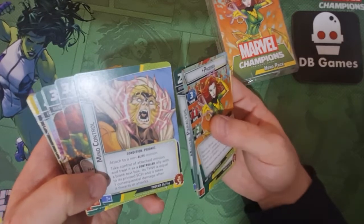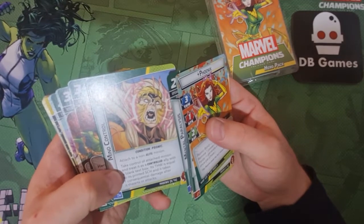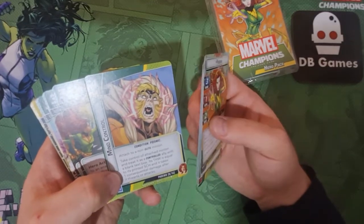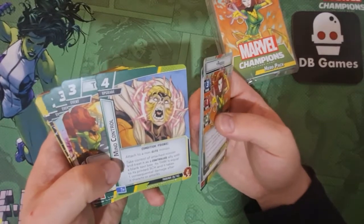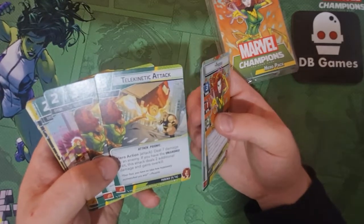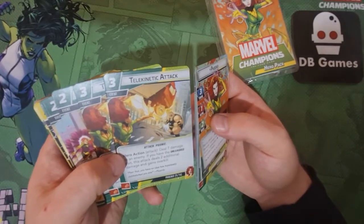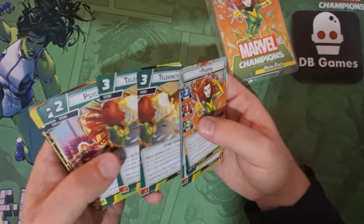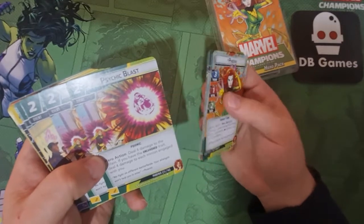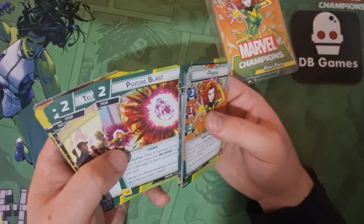Mind Control: four cost, attached to a non-elite minion — take control of the attached minion and treat it as a controlled ally with a blank text box. Its thwart is equal to its printed scheme value, and it takes one consequential damage after it thwarts or attacks. That could be really good for some of the bigger minions that do a lot of damage. Telekinetic Attack — you get two of these: deals seven damage to an enemy. If you have the unleashed trait, this attack deals two additional damage and gains overkill. So you do nine damage with overkill, which is really strong. Psychic Blast: deal four damage to the villain. If you have the unleashed trait, deal four damage to each minion engaged with you. So you could wipe out a whole floor of minions and do serious damage to the villain — two of those.